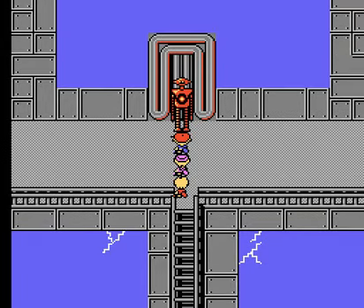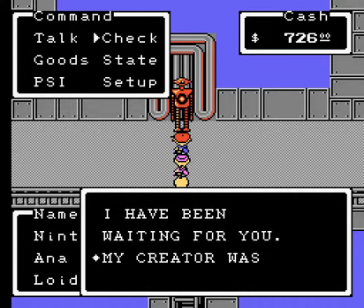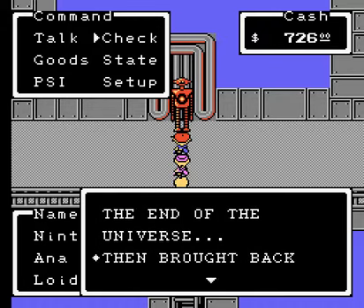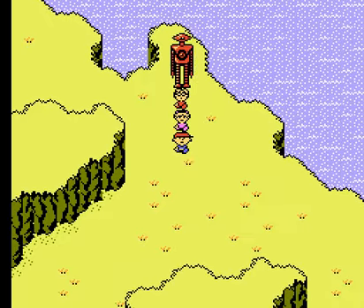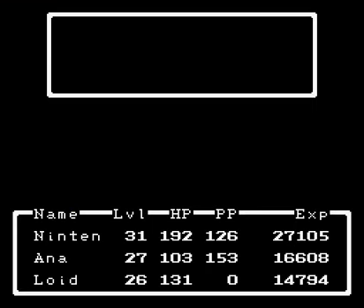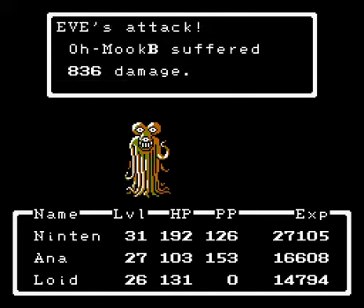There's a robot. Let's talk to it. Eve is here and Eve has saved us. Eve is now here to destroy anybody that gets in our way, even O-Mooks. It doesn't really matter what we do because Eve just deals tons and tons of damage.